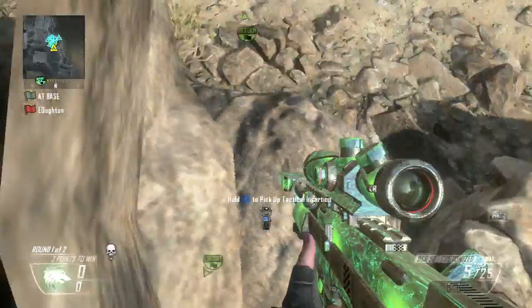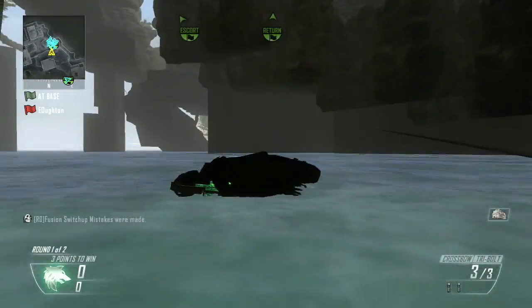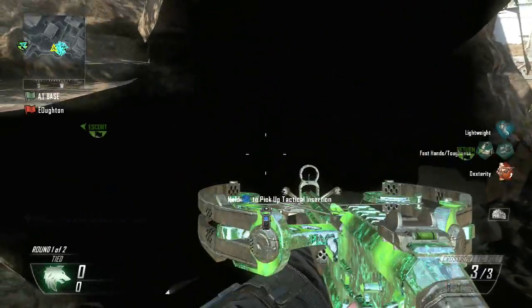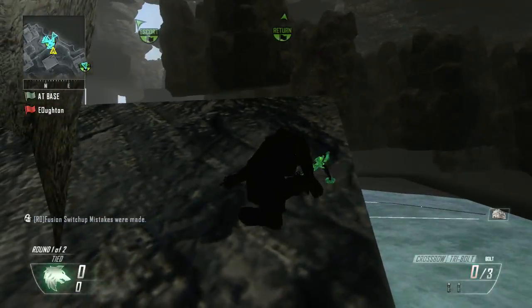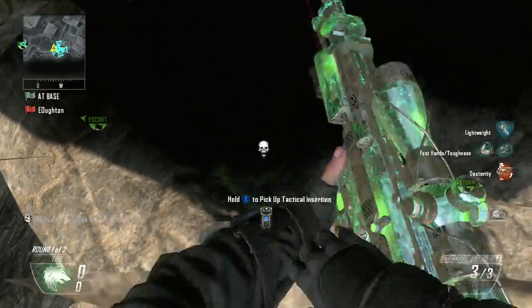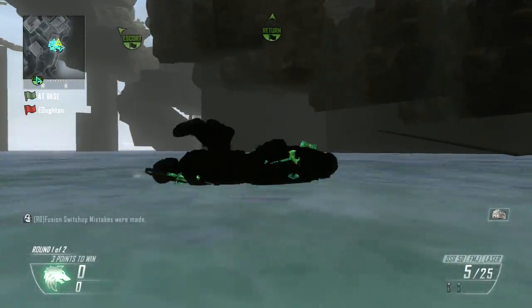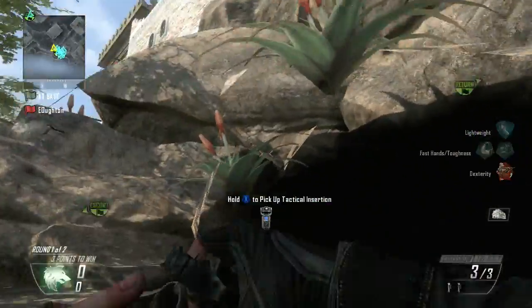I prefer going off this rock because you can get the most air time and you can go for a 1440 and maybe an 1800 if you do NSL. It's a really nice trick shotting spot. Obviously if you play free for all you're only going to have one attempt, which is really bad because Vondii didn't want us to have tack inserts in free for all. I definitely recommend only doing this in team deathmatch or private match.